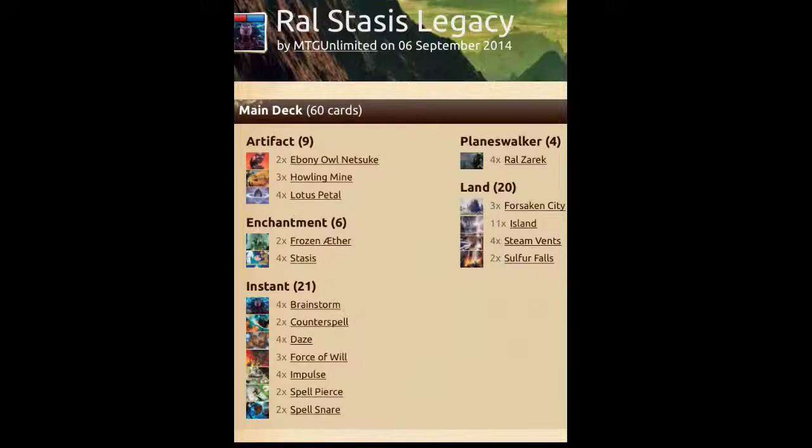I've already talked about Howling Mine — it lets your opponent, and also yourself, draw extra cards to help dig for things that you need, and keeps your opponent's hand size up to maximum hand size.